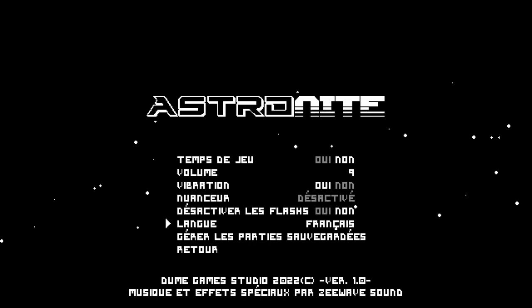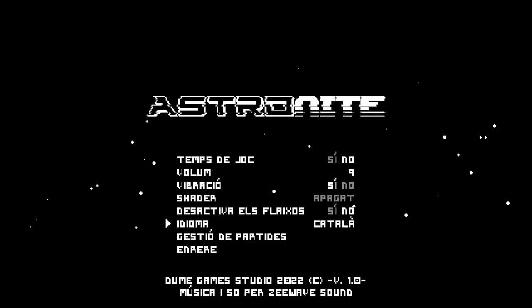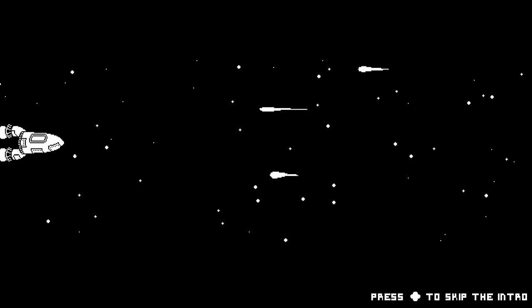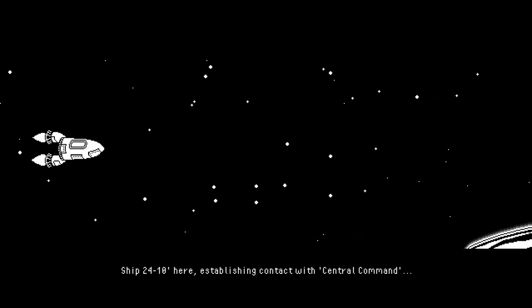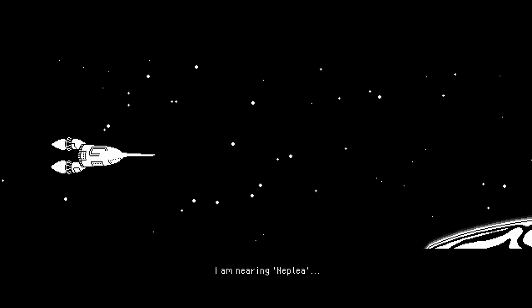You can adjust the language — there are various options including English, French, Italian, Spanish, and Portuguese. I play on English. You can also reset your saved games. You pick your game slot, fire it up, and enjoy a very entertaining game intro that tells you the backstory, your astronaut, what you need to do, what the goals are, and how your ship crashes onto the planet.